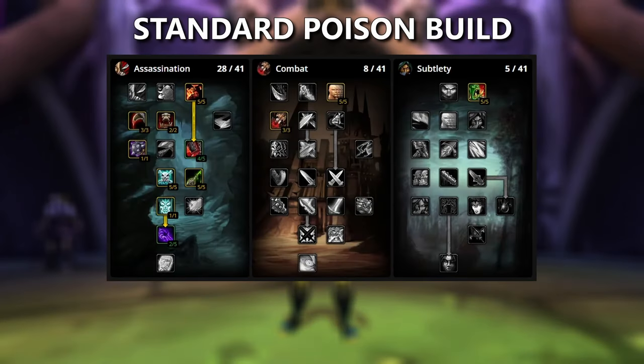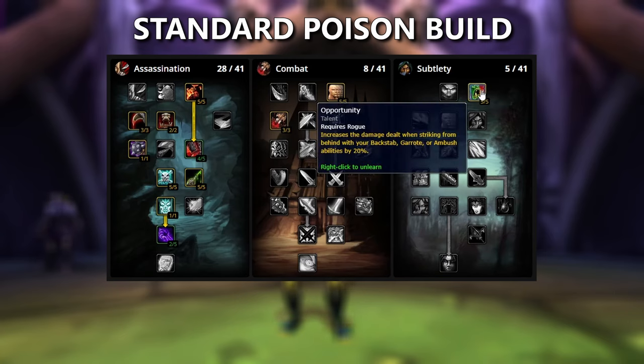The first and easiest build is going to be the Standard Poison build. This is pretty much the same build as we had last phase, with some minor adjustments to some talent points due to some of the new runes. The strength of this build is in your poisons, and due to the synergy of the runes in Phase 1 and Phase 2, this build continues to be at the top of the list. First off, we're going to be putting 5 points into Opportunity from the Subtlety tree. Since Mutilate benefits from Backstab abilities, this is going to give your Mutilate an extra 20% damage when you are behind your target, which should be always.